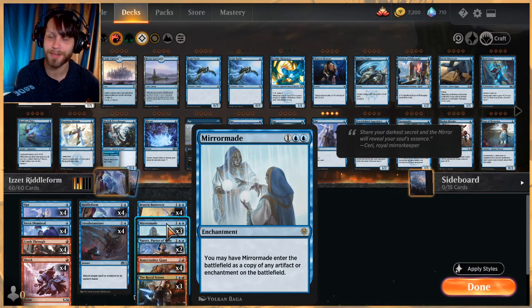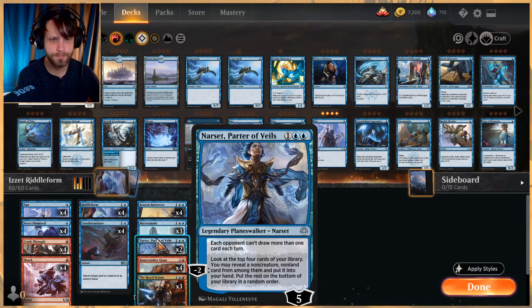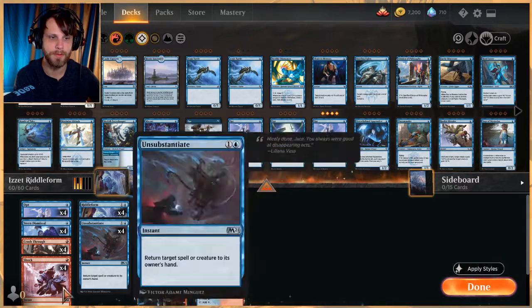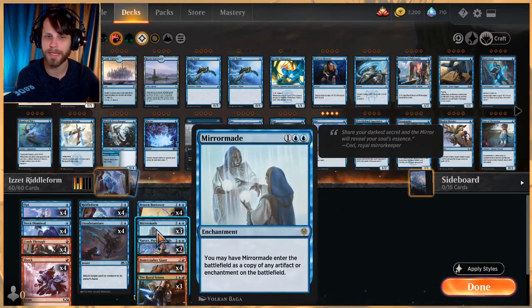Mirror Mage lets us copy more Riddle Forms — we can actually have up to seven if we really try hard, though we probably won't ever get there. It's a cool idea to have extra copies and be really aggressive when needed. Narset, Parter of Veils is amazing: it shuts down draw on the opponent's side and lets you dig through your deck for any non-creature, non-land card — which is essentially most of our deck, aside from Brazen Borrower and Bonecrusher Giant.